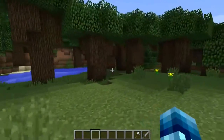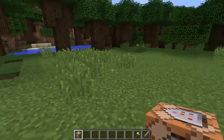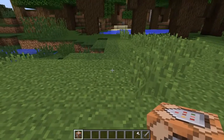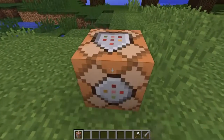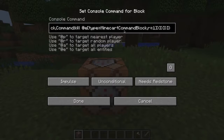Let's go ahead and get started. If you guys enjoy, leave a like down below. This command is by ChiMap — however you say it, I'm not too sure. He is a new command block creator coming up in the community, and he's got a lot of good commands. You guys should check out his channel. Place down a command block — that's the first thing you're going to want to do — and paste in the command that I have in the description for you. It's on ChiMap's website.